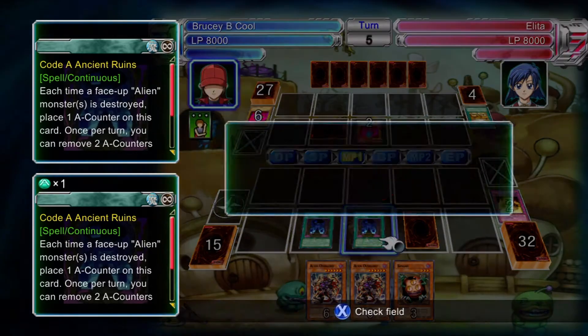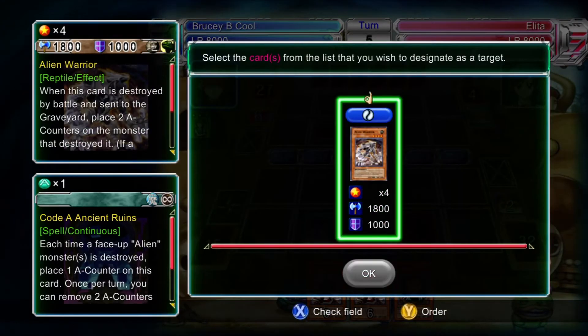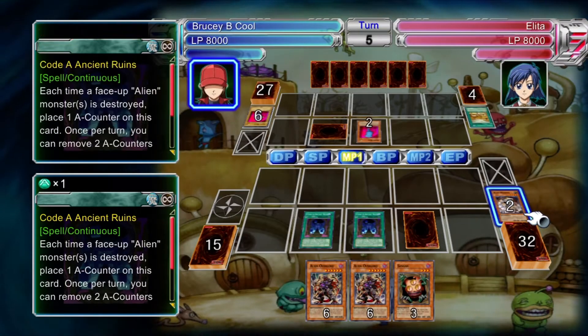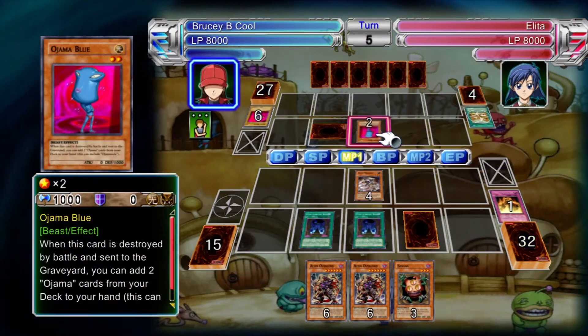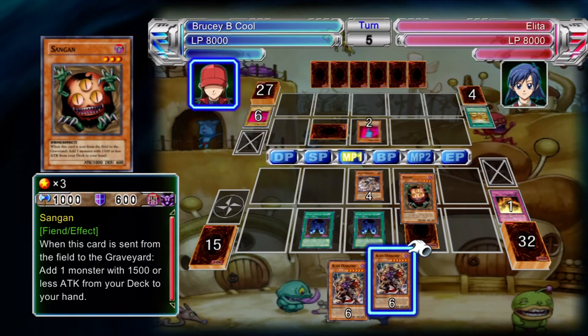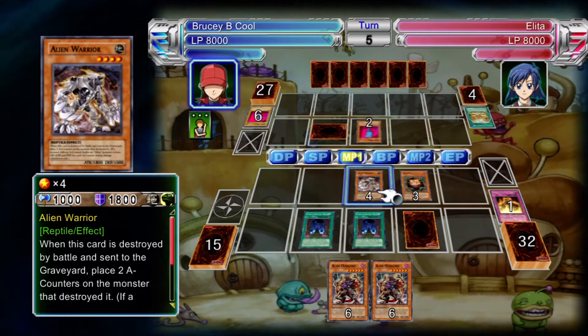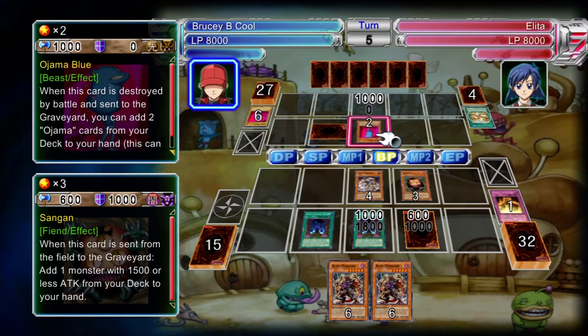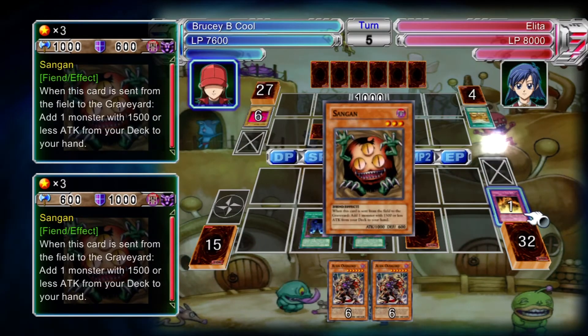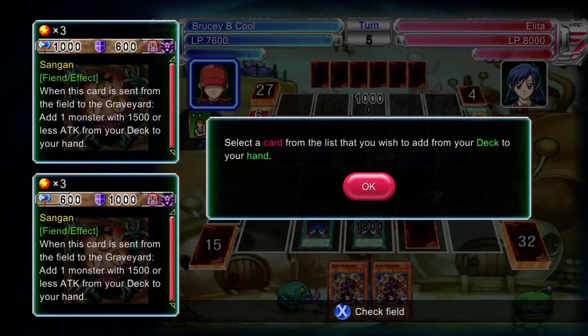Now in terms of the more fearsome monsters, she's got Obelisk the Tormentor and one Green Baboon, Defender of the Forest. Although it's not very likely she'll run into them, they can be a pain when they hit the field. So the thing you want to do is try and get rid of the monsters as soon as possible — all the Ojamas on the field — and that way she won't be able to summon out those monsters.